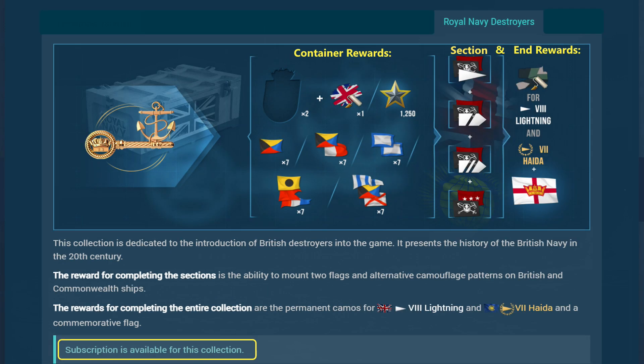Royal Navy Destroyers is another collection best started by purchasing a single container from the armory for coal. Opening that gives two pieces of the collection and some consumables. The different stage rewards give us the ability to mount second flags and alternative camouflage on Commonwealth ships. The end rewards include the permanent camouflage for the Tier 8 Lightning and the Tier 7 Haida, as well as a commemorative flag. Be sure to use the subscription toggle to keep costs down and collect items through daily containers.